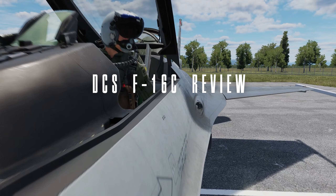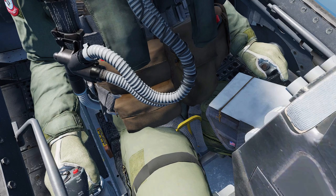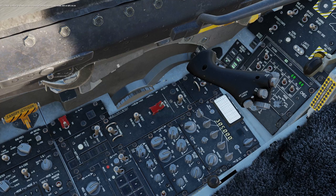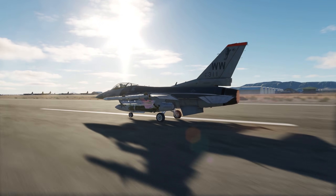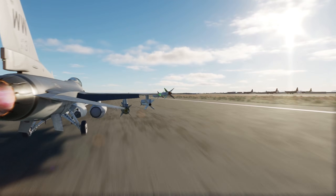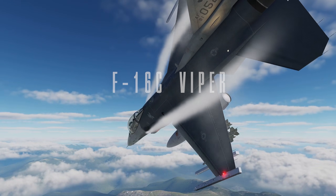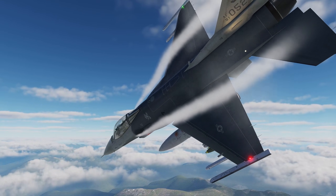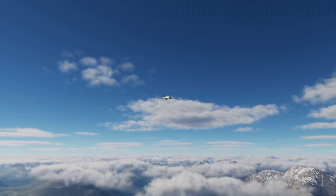Picture this. You're strapped into the cockpit of one of the most iconic fighters ever built, your hands gripping the side stick as you light the afterburner and feel 29,000 pounds of thrust slam you back into your seat. This is the F-16 Fighting Falcon, better known as the Viper. And today, I'm diving deep into Eagle Dynamics' simulation of this legendary bird.